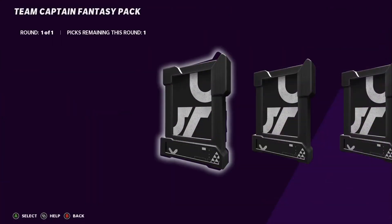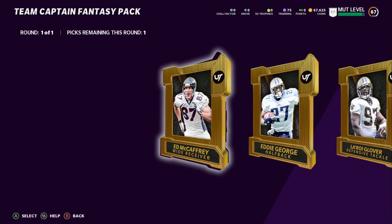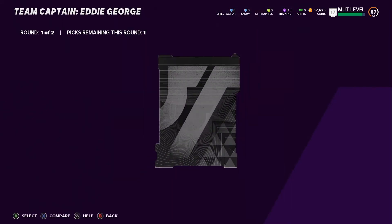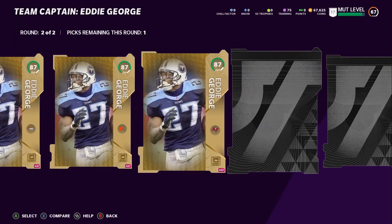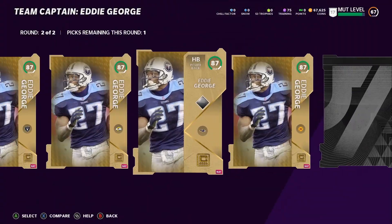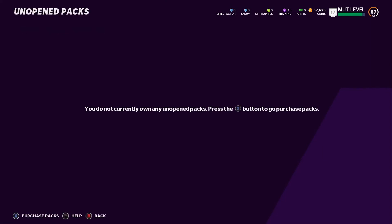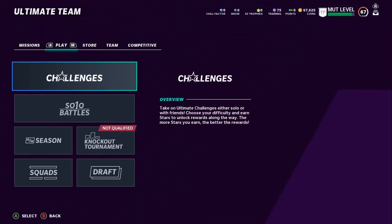Now we've got our Team Captain Fantasy Pack. I might trade him later, but right now I'm going to pick the halfback because we need one to complete these solos. I don't need a defensive tackle or corner right now — it's between wide receiver and halfback, and the halfback does us more justice. For team chemistry I'm going with Baltimore, figuring we'll likely try to get Lamar Jackson.